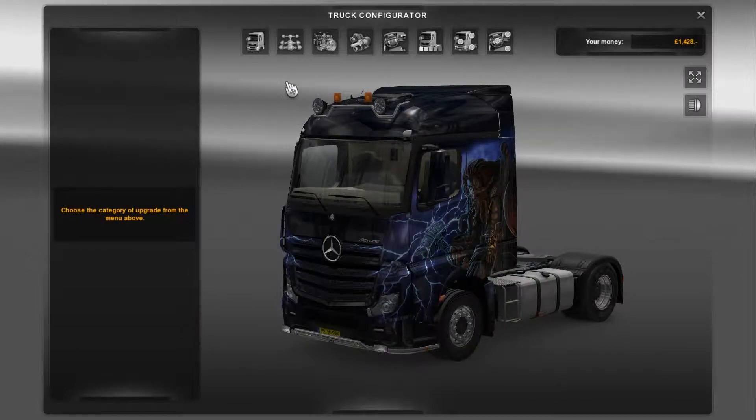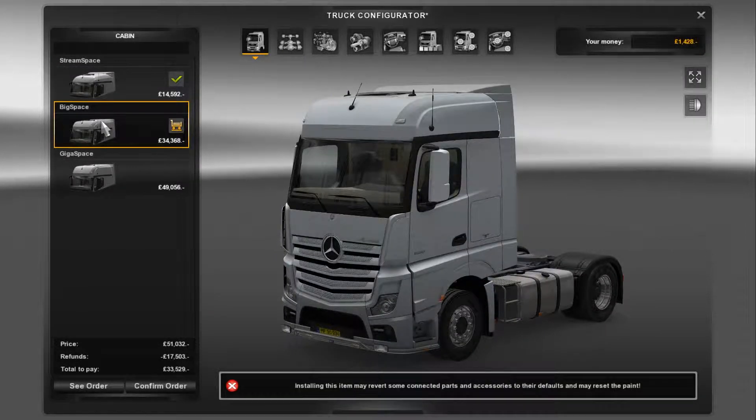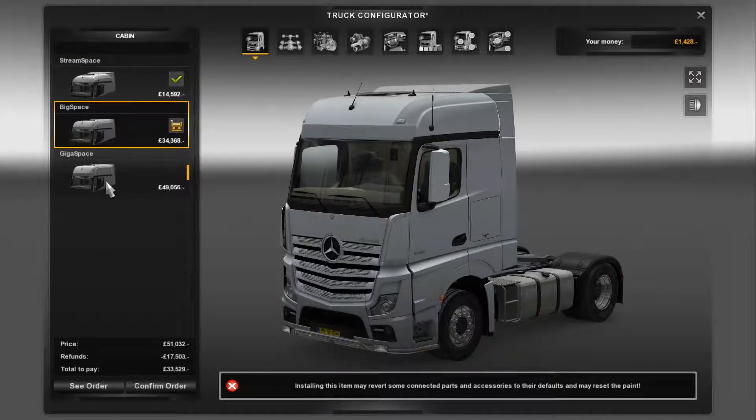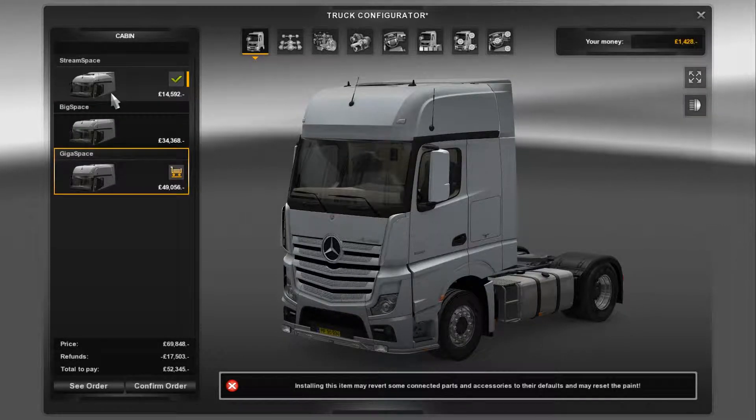So here I'll take a quick spin through the upgrades. We've got various cabs - this is the paint, so extreme space. This is the base spec, big space and giga space.